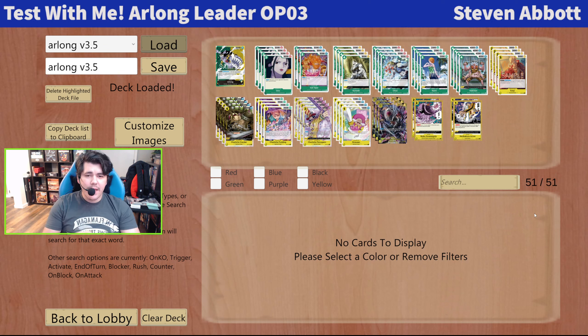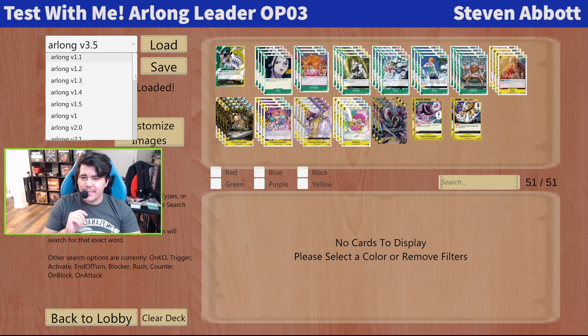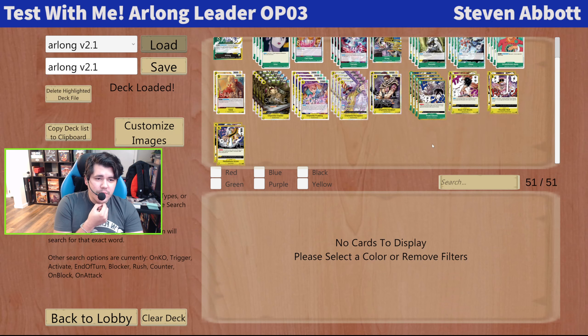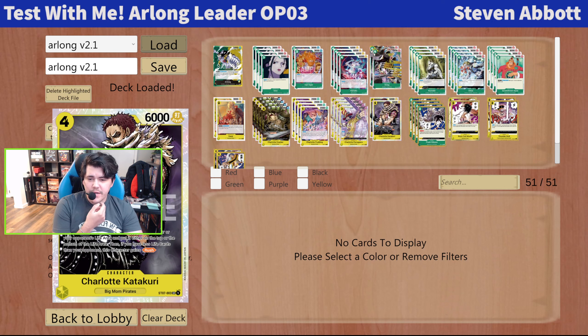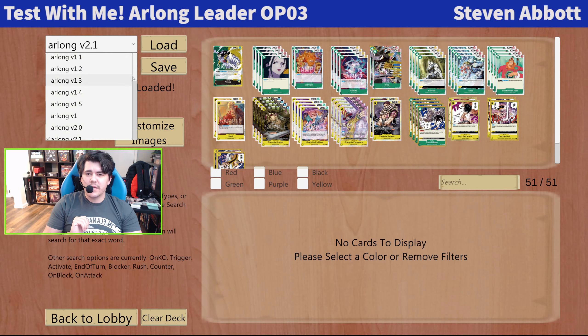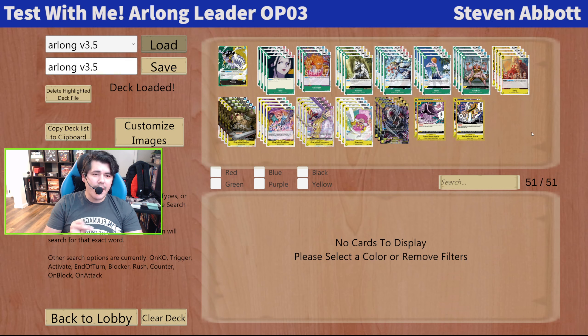In the last video that I posted, I was on version 2.1 of the deck. This is where we were — testing out Rusher Katakuri in the deck, as well as Yamatos, and just trying to make use of killing the 4-drops, because that seems to be the groove that East Blue wants to be in. But since then, we have played a lot of games and made a lot of changes, trying to streamline it down a little bit more.